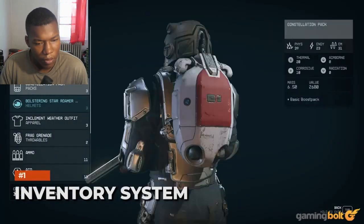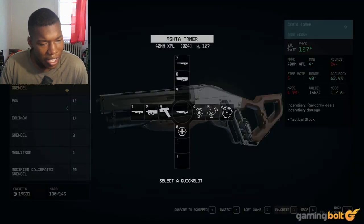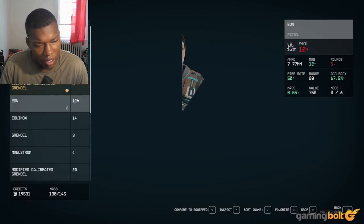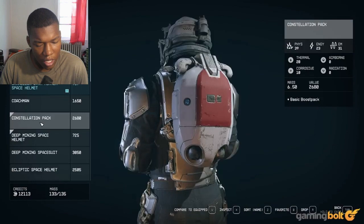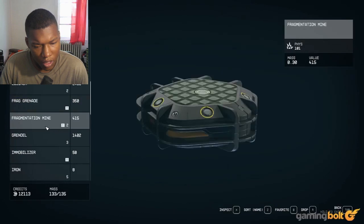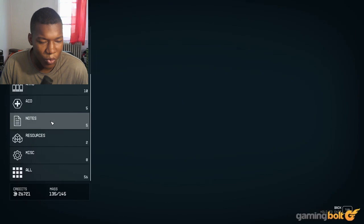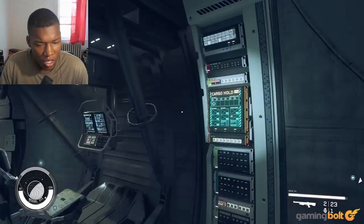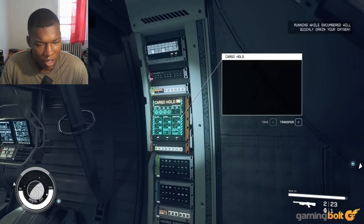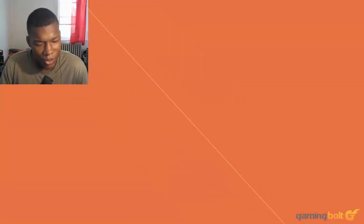Inventory system. Encumbrance can be a divisive mechanic among gaming audiences, to say the very least. While BGS games have always made players contend with inventory limits, they feel brutally strict in Starfield. Given the amount of things you're picking up — from weapons to armor to resources and much more — it's surprising how quickly your inventory can max out. Even if you expand your inventory to the max, it still feels a bit too limiting, and using companions as mules or dumping excess items in your ship's cargo doesn't help much, because those quickly get maxed out as well.